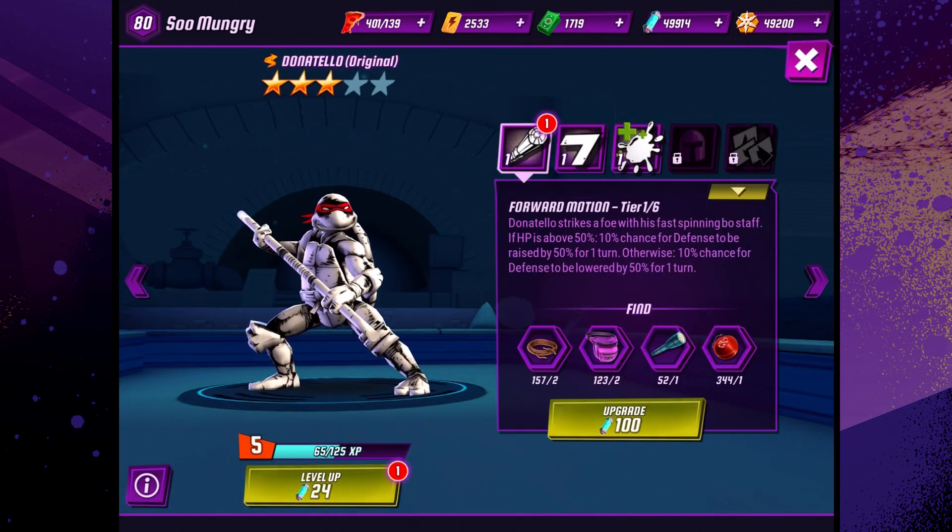Let's take a look at his abilities. His first one, or his basic attack, is Forward Motion. Donatello strikes a foe with his fast-spinning bo staff. If HP is above 50%, 10% chance for defense to be raised by 50% for one turn. Otherwise, 10% chance for defense to be lowered by 50% for one turn.